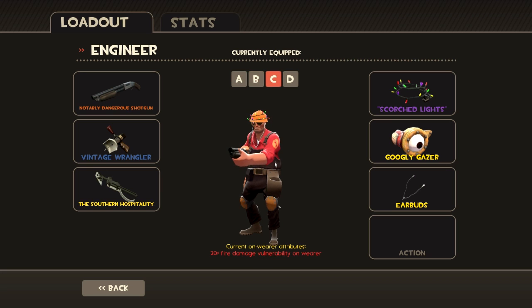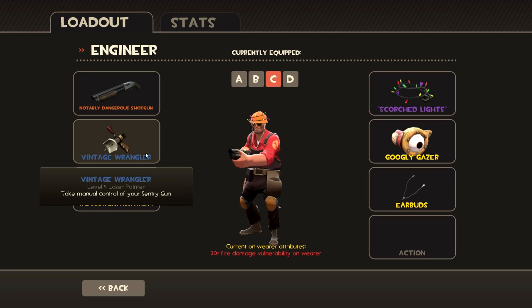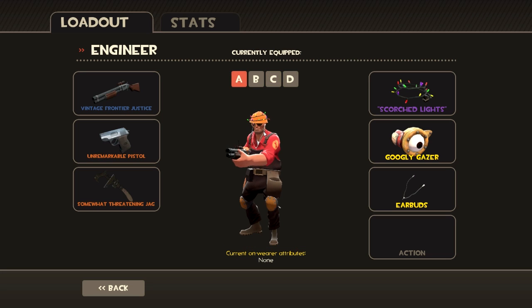My third loadout is if you're playing a more battlefront style — a level three sentry on the front line. You want the shotgun to dispatch enemies that come at you quickly, and the Southern Hospitality to deal with spies and close-range threats. The Wrangler lets you quickly dispatch enemies once your level three sentry is set up. It's a bit controversial but really good especially if you're on attack and want to set up a semi-safe sentry nest. It deals more damage but you're a little less safe.